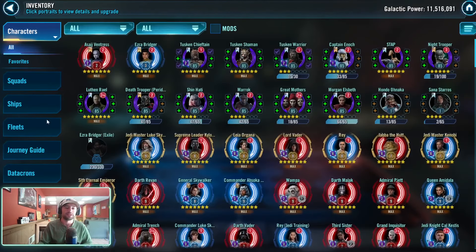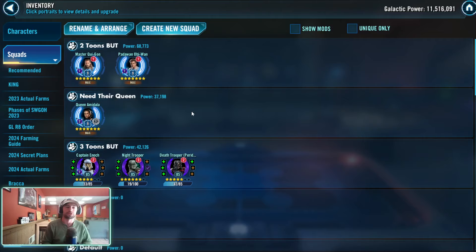Let's break it down. The big thing with Duel of the Fates is it only requires two characters — Master Qui-Gon and Padawan Obi-Wan — but they really want to be with Queen Amidala. So there is a third character you need to invest in to get the best benefit. With Imperial Remnants, it's three characters right off the bat, but they work as a team, similar to the Queen Amidala, Master Qui-Gon setup.